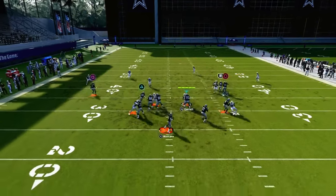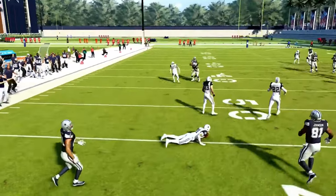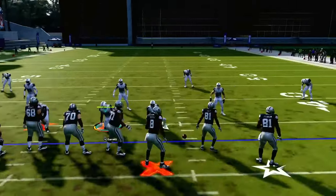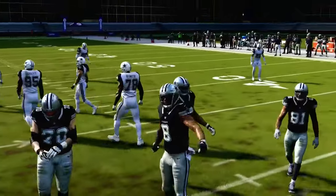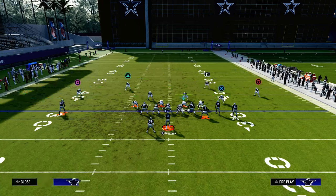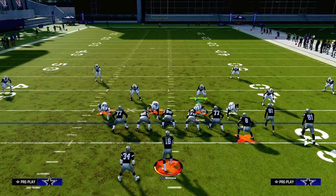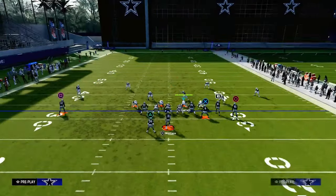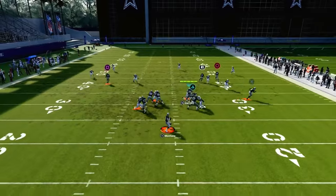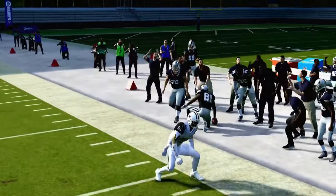So then that outside third is now able to simply sit on the corner route when it's run to the wide side of the field. This is why most competitive Madden players understand this — what they want to do is run their bunch to the short side of the field. That clear-out streak, as opposed to being in the seam area of the field, is actually on the numbers or just slightly inside them. Because he's close enough to the numbers, the inside third is going to avoid him, the outside third is going to take him, and it's going to leave that corner route open, and people are going to throw that on you again and again.